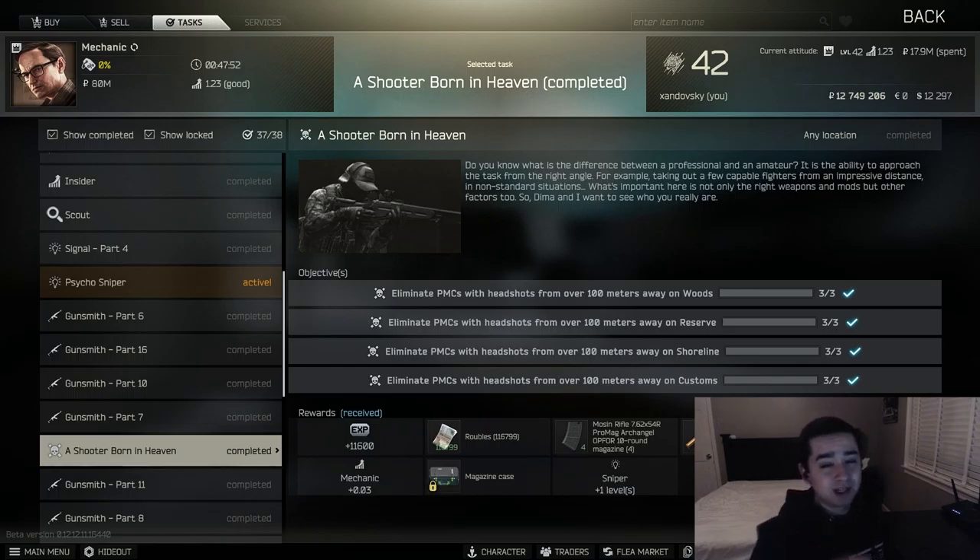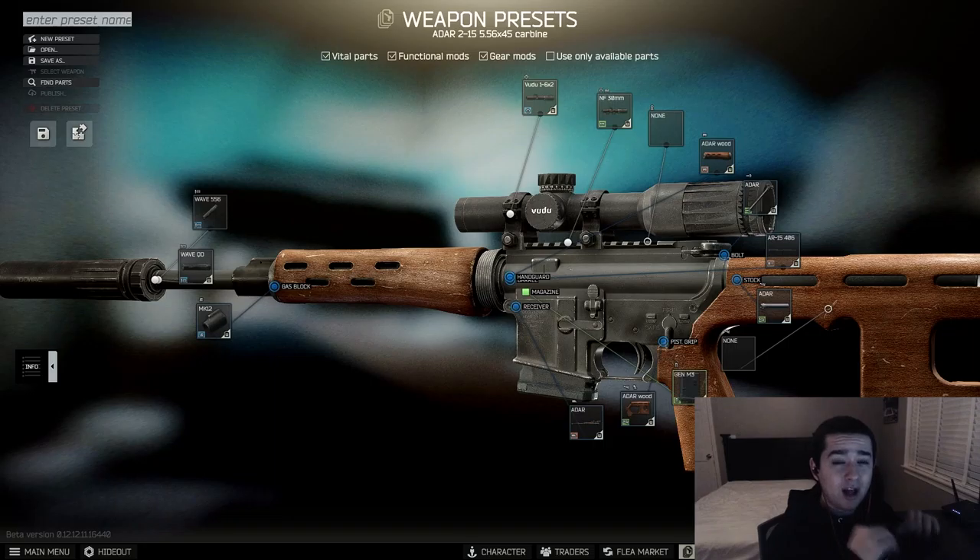First up on the list is the 8R. With the 8R, you don't really need many parts to make this work. It's a great gun for not only long-range kills, but just in case anyone sneaks up on you while you're trying to do your Shooter Born, you'll have something a lot better than just a sniper rifle. I recommend a suppressor — put anything you like on this gun and it will work.